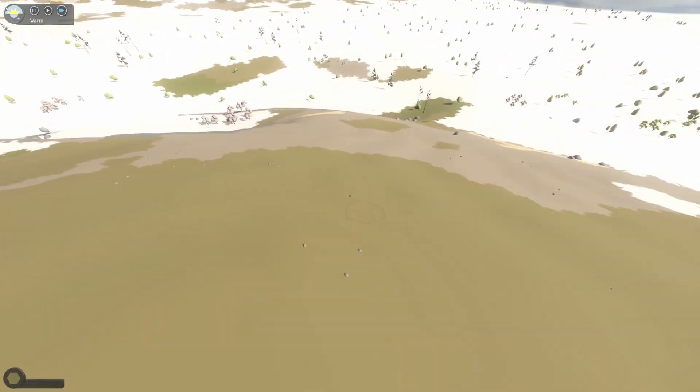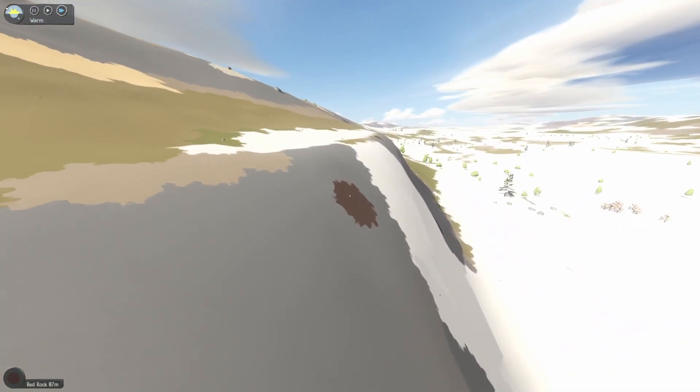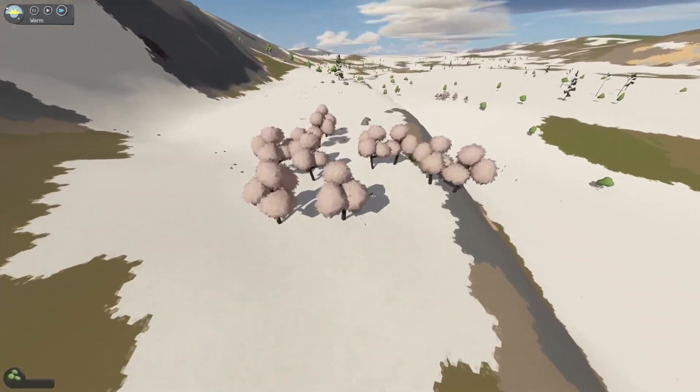We're making our way over here. This has got a good mix of sand and rock. What is this red rock? I think we got a red rock boulder over here somewhere, plus more trees.